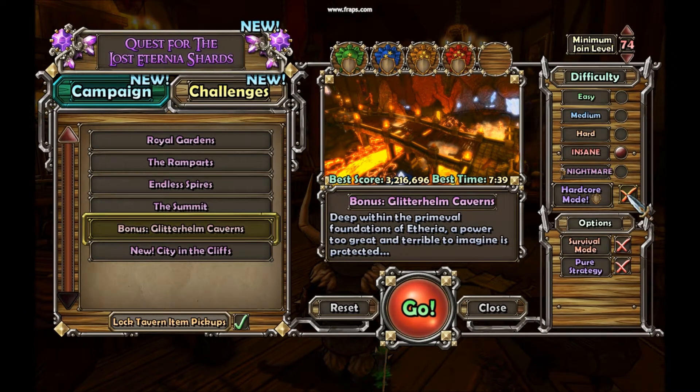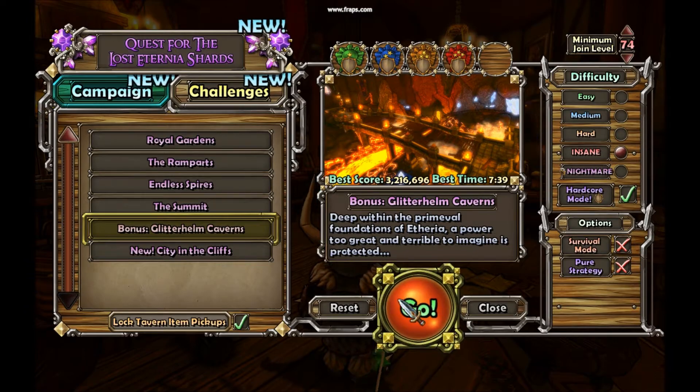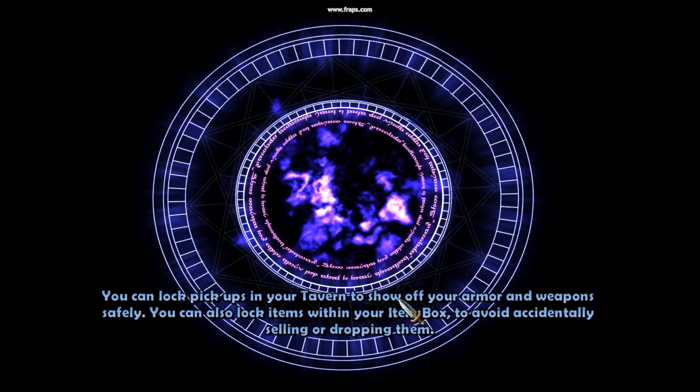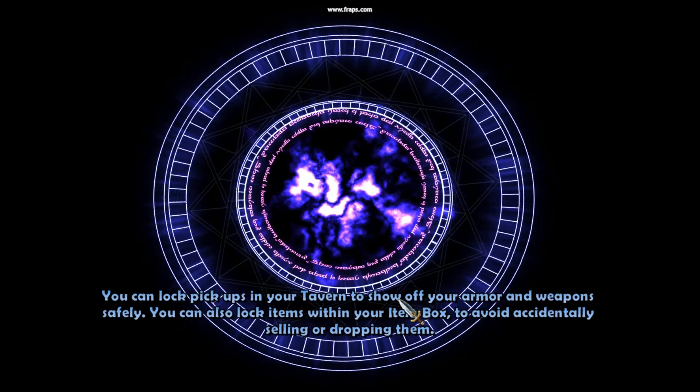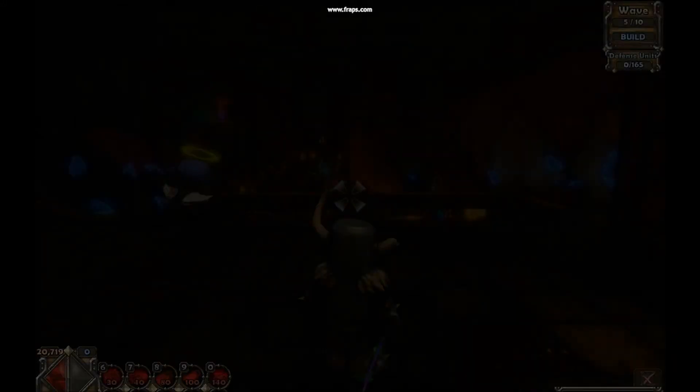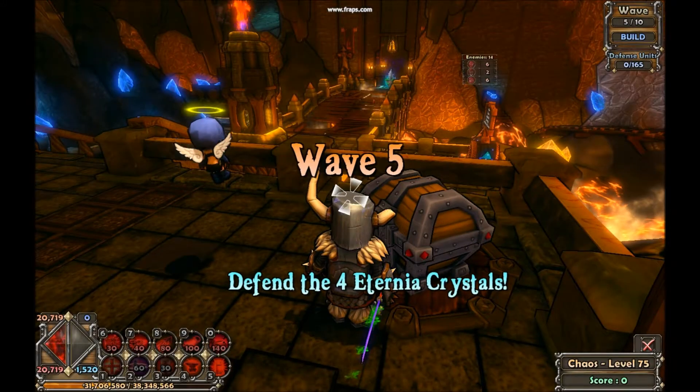Hello and welcome to the Dungeon Defender's Glitterhelm leveling guide. This is the second fastest way to level in this game but the most easy to get used to. To get the most effect out of this you're going to want to turn on insane and hardcore mode. I'll be showing you how much experience you can get and then after that I will show you how to build the map.